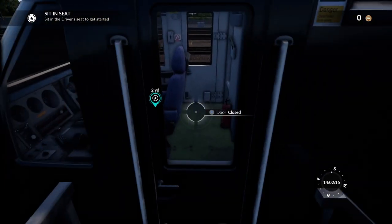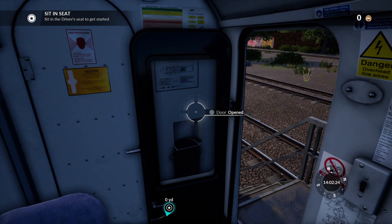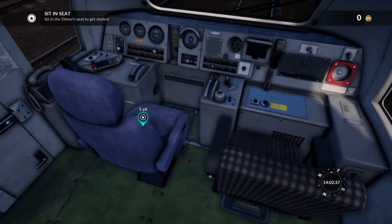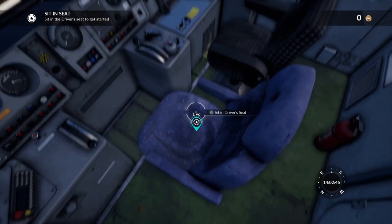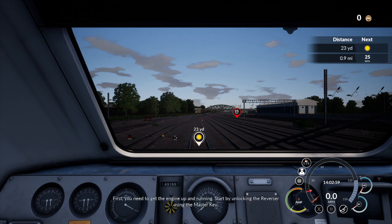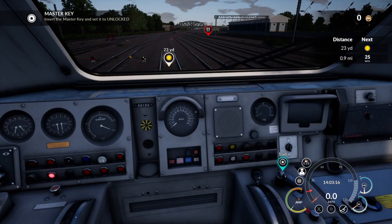Right, open door - I think that's X to open the door. And we even got a beautiful little opening-the-door sound. Can we close it again? Yes - and there was even a closing door sound. It's the attention to detail that makes a game - I love that. Sit in the driver's seat to get started. Precision control - press the R3 button to switch between cameras. First you need to get the engine up and running. Start by unlocking the reverser using the master key.